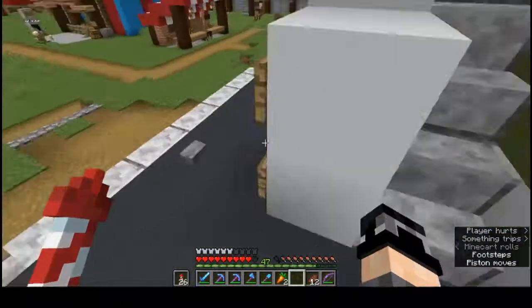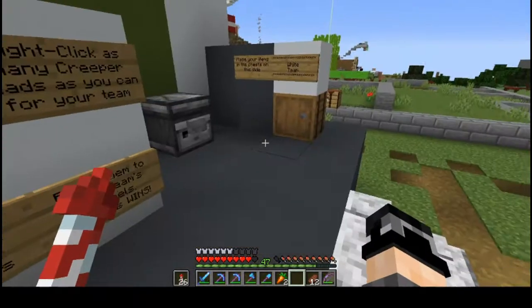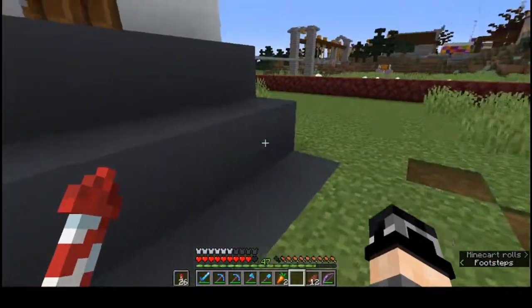That's really that. Let me turn it off. What you do is you bring the creeper heads downstairs, put them in here, and the first team that has eight will light the last light and they win.